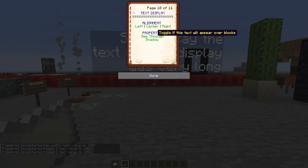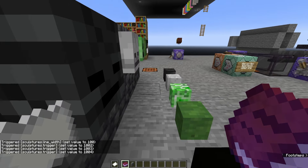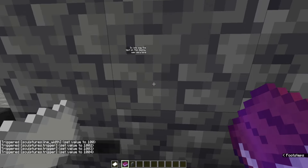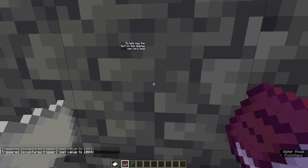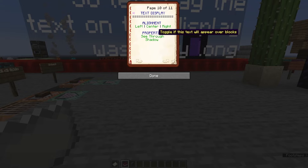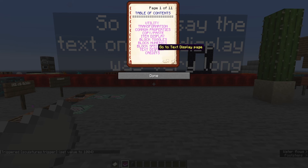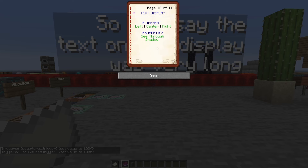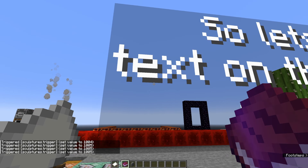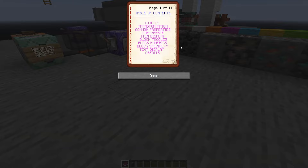There is also the ability to toggle if this text will appear over blocks by toggling see-through. If we walk back here, you can see I can still see the text over there — that's basically like player names when they're not crouching. We can toggle it again by clicking it once more. We can also add a shadow to the text and toggle that back off. The shadow is always going to remain the same color — I couldn't find a way to actually change that, but maybe in the future they'll add that functionality.